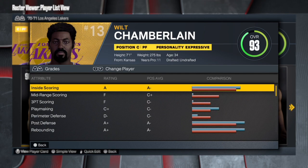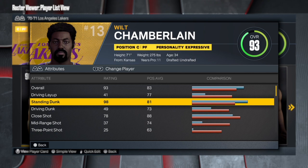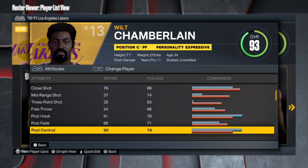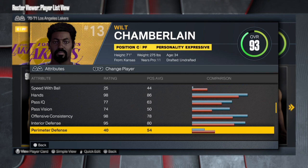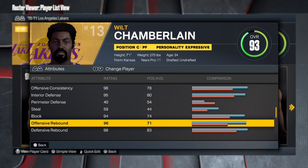We're gonna check out the attributes for this Wilt Chamberlain build. First things first — 93 overall, standing dunk is 98, that's cheese. The close shot and standing dunk are all you need. You're 7'1", you don't need to be shooting threes. Free throw is trash, but the post control is a 90, which is really really good. Pass accuracy is fire because you're gonna need to pass out if you get double teamed. Interior defense is a 95, block is a 94, and the rebound is crazy — this is your typical inside paint beast.